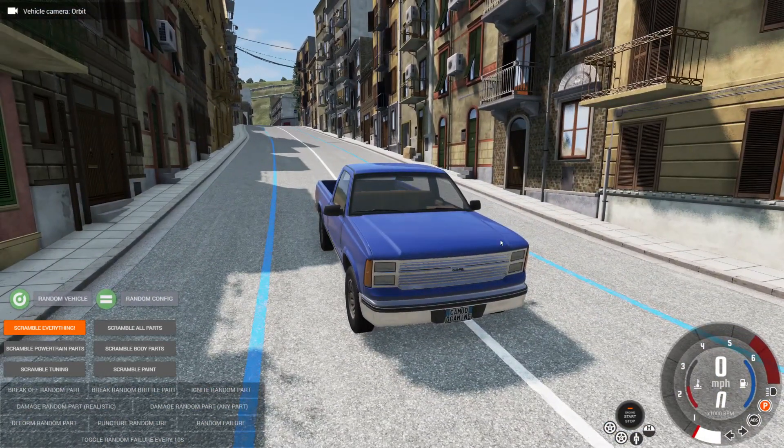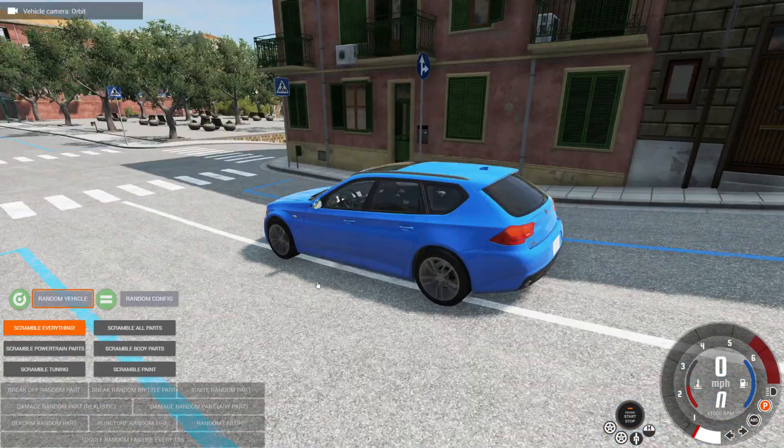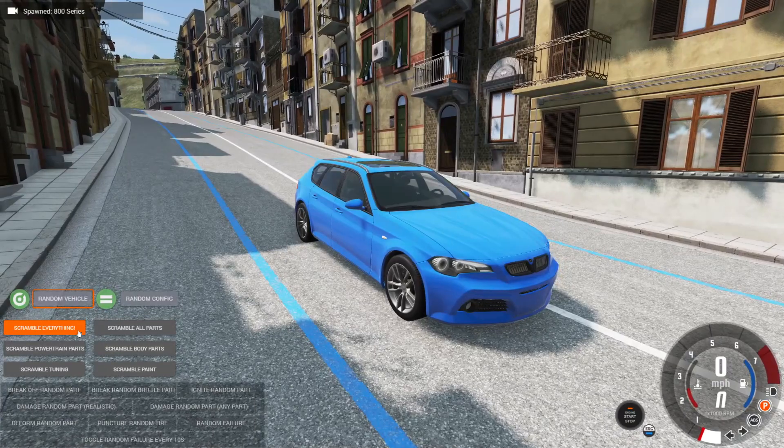I kind of wish we were starting off with the truck, but that's not going to be a thing. So here we go. We're going to spawn a random vehicle. Let's see what we get. Oh boy, give me something good. Okay, here we go — we've got an ETK. Not bad. Alright, let's scramble it.